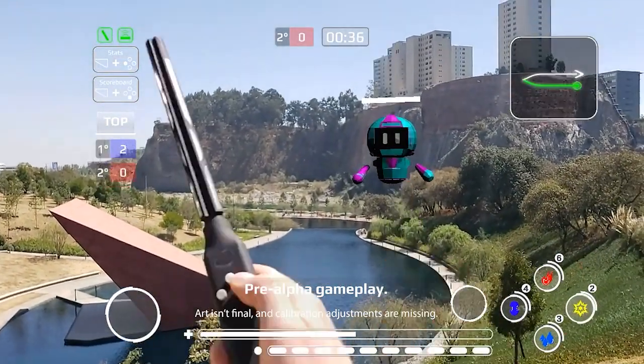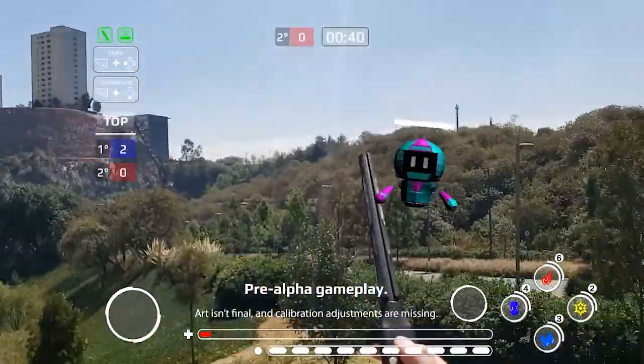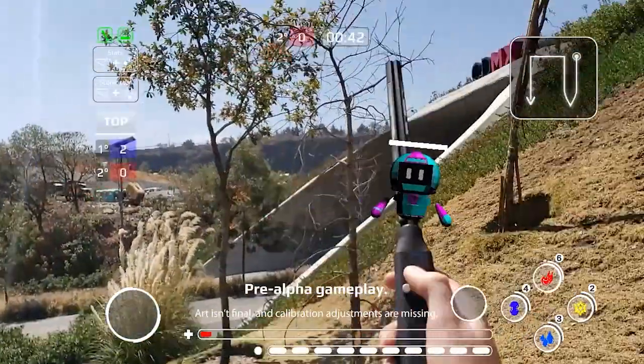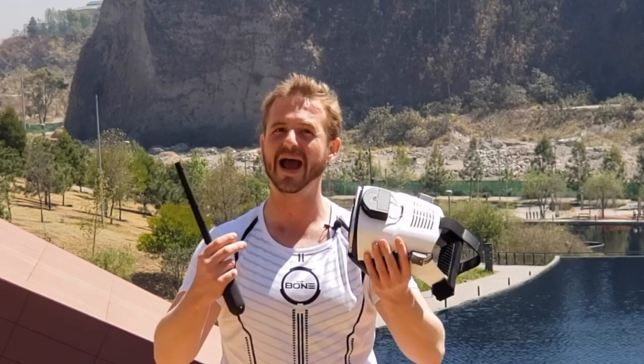The idea is that if you're looking straight at the power, you will suddenly see arrows — up, left, right, and down. If you have the correct timing and do the precise movement left or right depending on when the superpower is coming, you will parry or get some kind of defense.